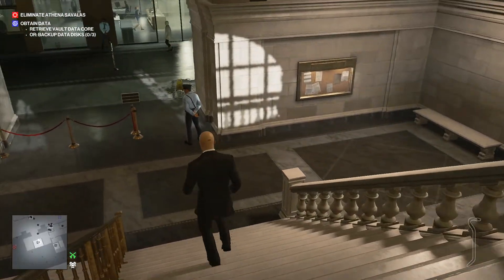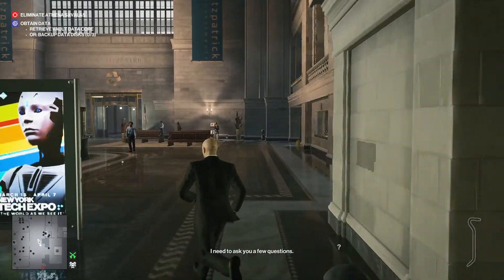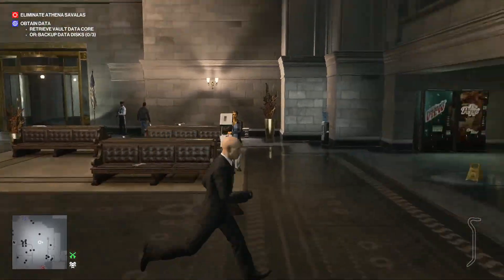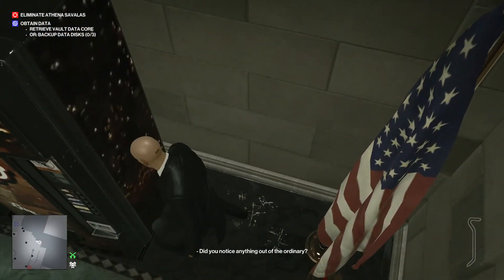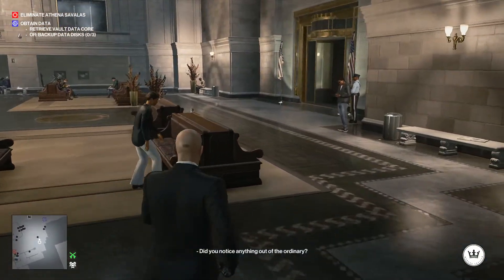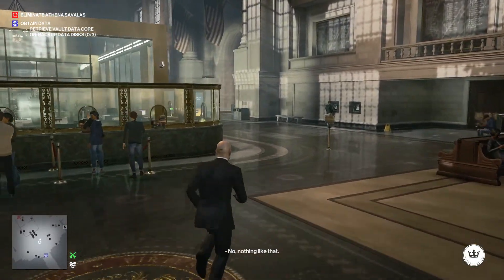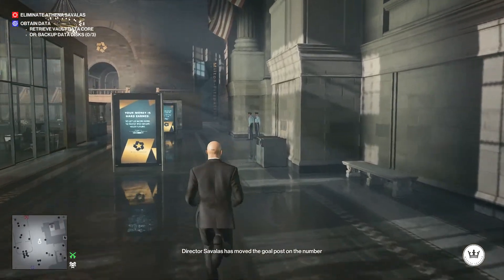Now go back down towards the main entrance. There'll be a lot of cameras in this area in Freelancer. As you're heading to the main entrance, if you want, you can grab this coin here — it can help you. Then head to the opposite side.